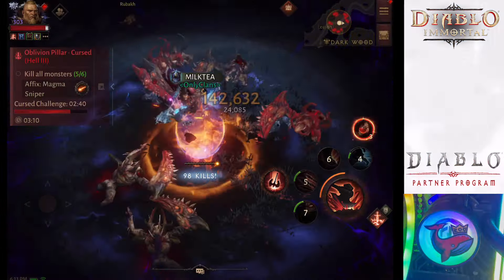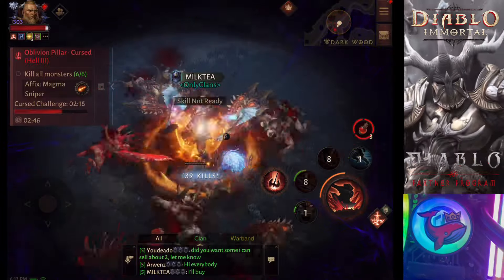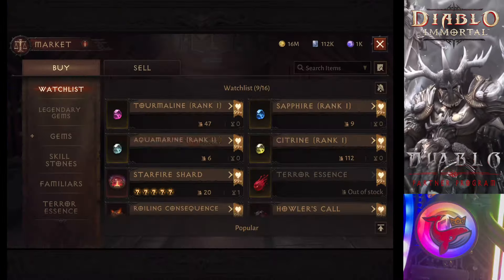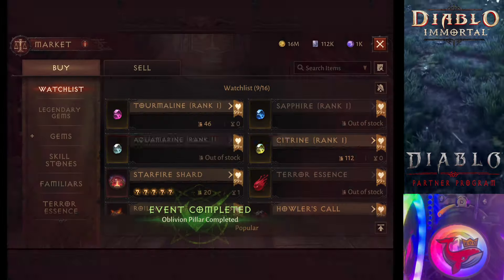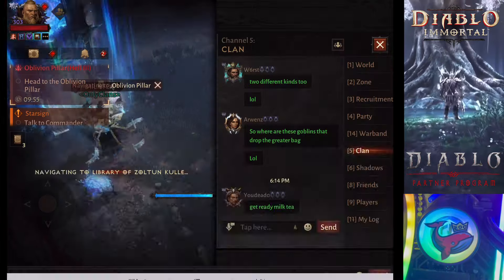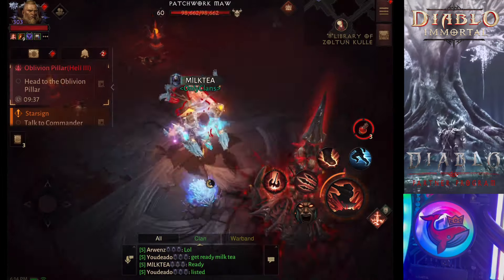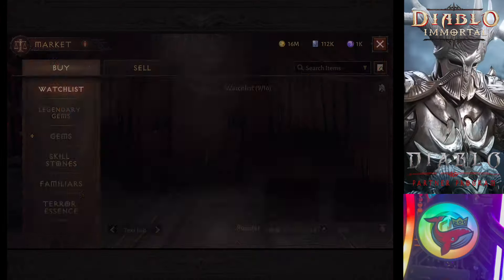If you did this without the double legendary drop rate, it would be a lot worse. Out of 42 pillars, I got 20 legendaries. So if you did 42 pillars at the regular drop rate, you're only going to get about 10 legendaries out of 42 Terror Essence.